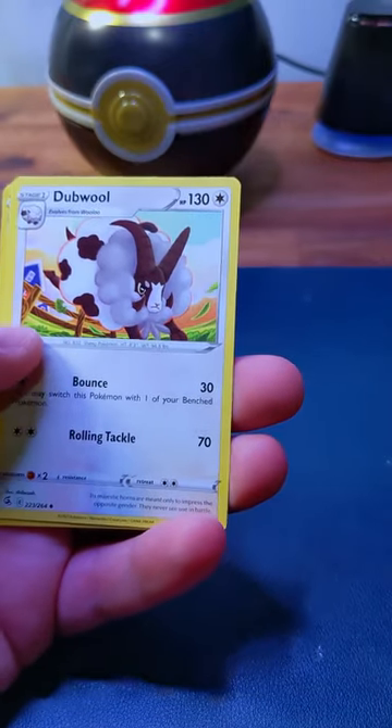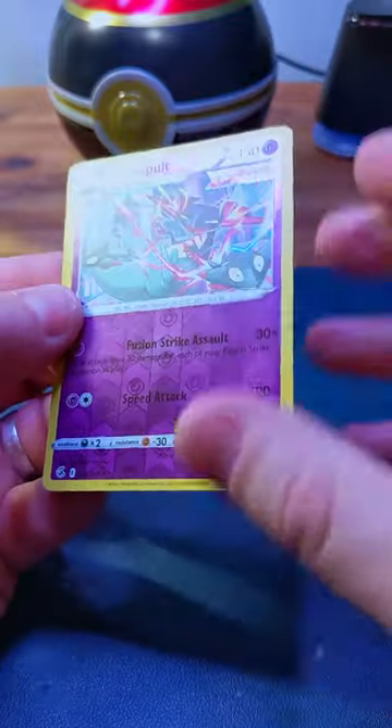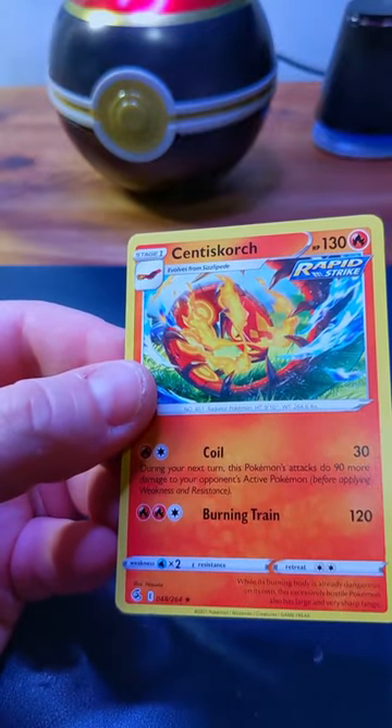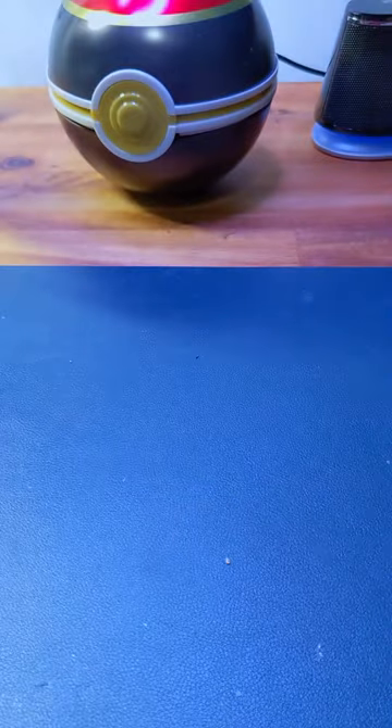A Double, a fancy looking Dragapult, and a Centiskorch. He evolves from one of the other cards I picked. Not bad, not bad. And then the third pack.